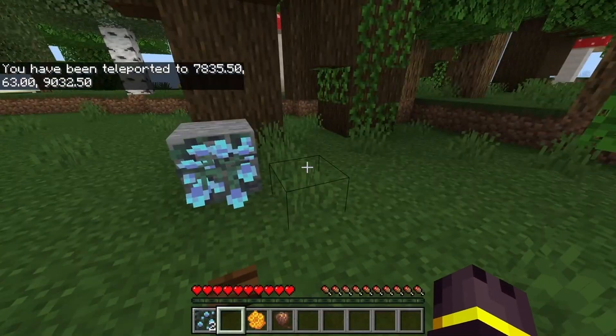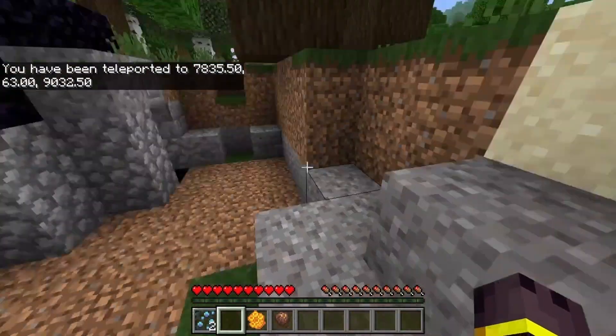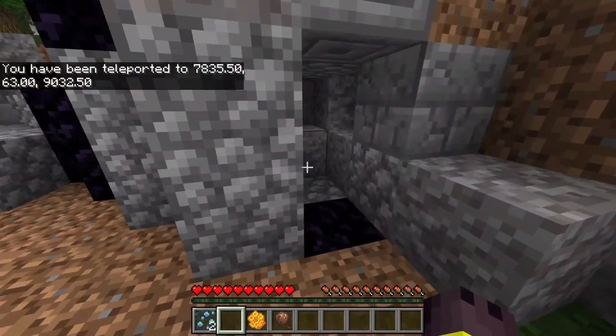Some of the last major features coming to Random Atom version 2.0.0 are Dark Oak Forest Ruins, which were shown to us at Minecraft Live 2020.